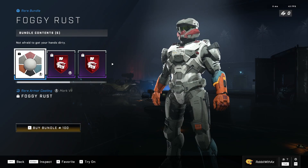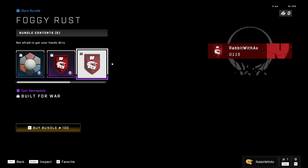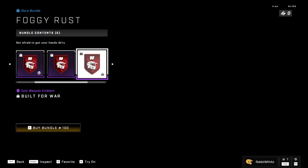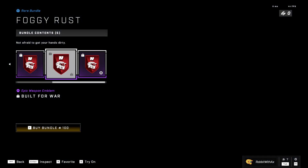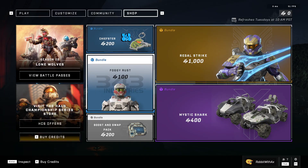Foggy Rust is also here for the Mark 7. We also have the Built for War armor emblem, nameplate, weapon emblem, and the vehicle emblem. Not terrible — for 100, not bad.